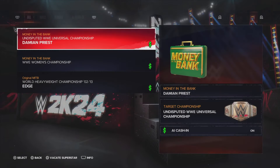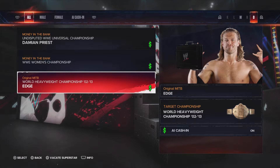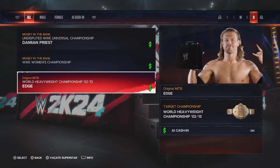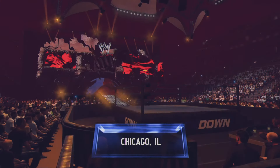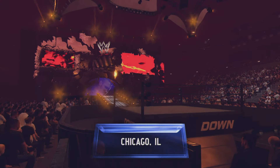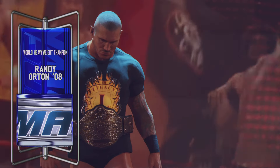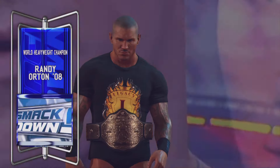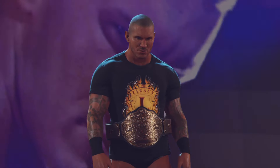Now for my Money in the Bank holder, I'll be using Edge, and he's going after the World Heavyweight Championship. For the AI cash-in, make sure that's turned on as well. The key thing you want to do is make it a one-on-one match, and do not make it a title match or a Money in the Bank match — just make it a normal one-on-one match with the champion.